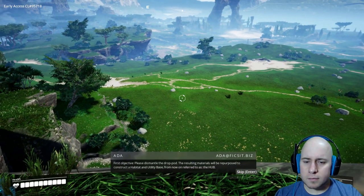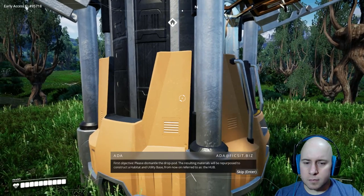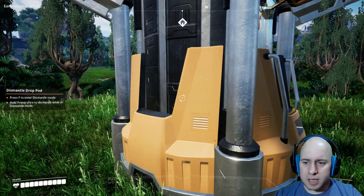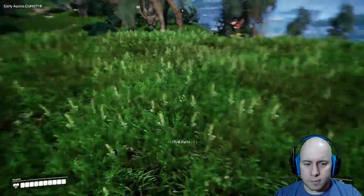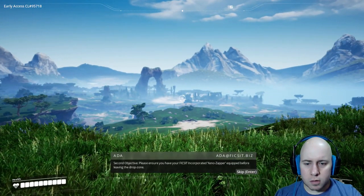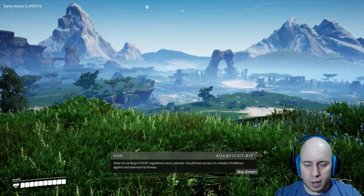First objective: dismantle the drop pod. The resulting materials will be repurposed to construct a habitat and utility base — referred to as the Hub. Note: FICSIT Incorporated is cost-effective and efficient — we do not waste. Press F to dismantle. Second objective: ensure you have your FICSIT Incorporated Xeno-Zapper equipped before leaving the drop zone, as every pioneer should have a means of defense against extraterrestrial threats.